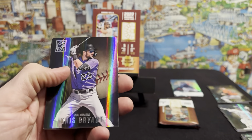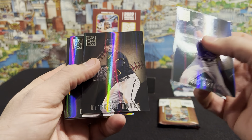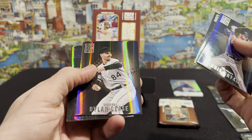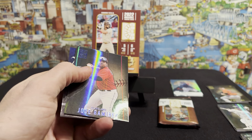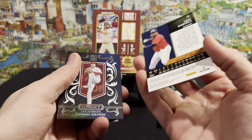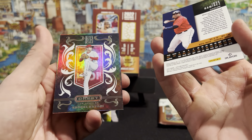Pack four: Kris Bryant, Ke'Bryan Hayes, Dylan Cease, a blue Jose Ramirez, and the Crest Shohei Ohtani.